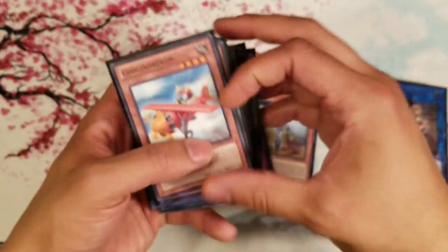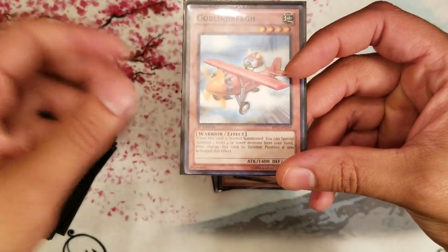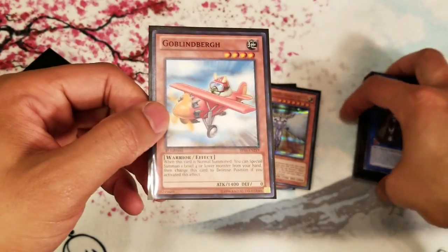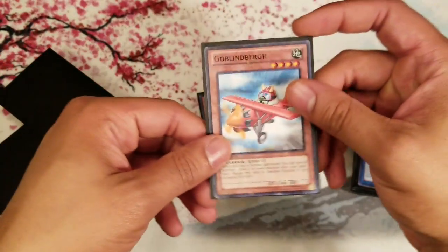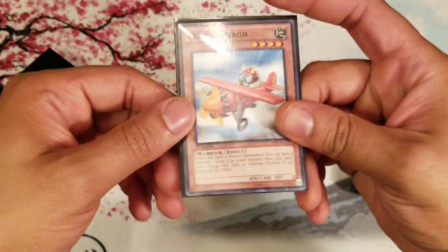One Goblinbergh until we get Elemental HERO Solid Man — Solid Man is really solid, obviously, which is why his name is Solid Man. But Goblinbergh is good just to trigger off your Shadow Mist; nothing more to be said. When you Normal Summon him he Special Summons a level four or lower monster from your hand.